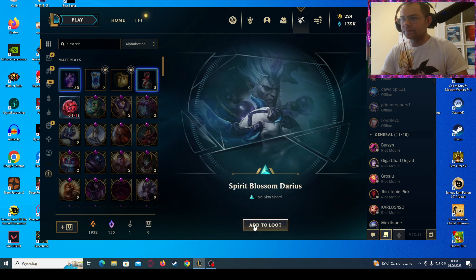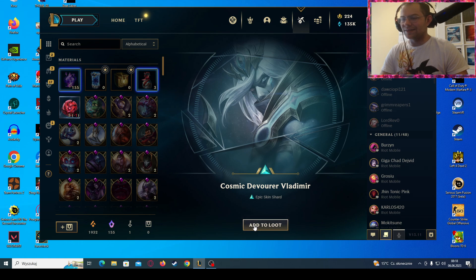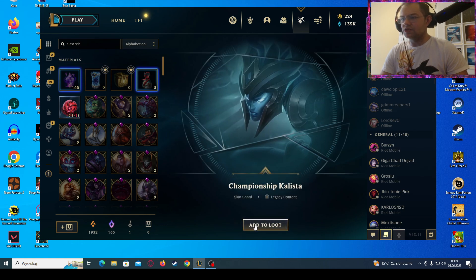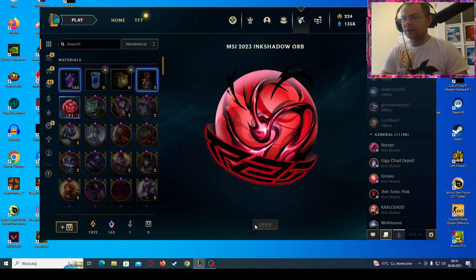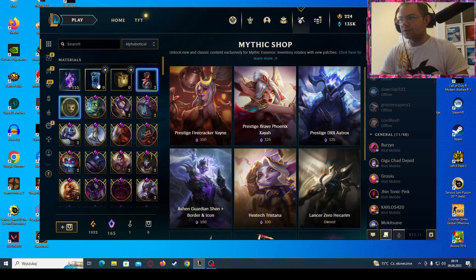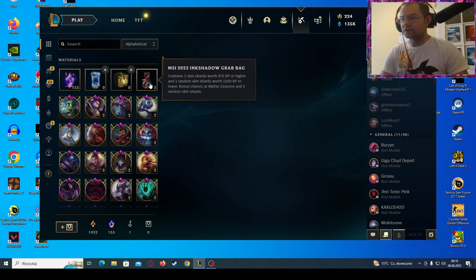Spirit Blossom something — okay, it's just like he doesn't look like a target in that skin in my opinion, but still it is a fine skin. Cosmic Devour Vladimir, Odyssey Jinx, and 10 mythic essence — alright! Championship Kalista — already have her. Pulsefire... might craft her. Sweetheart Sona — okay. So we have another skin for Xerath, two for Tryndamere, two for Xayah, Mecha Aatrox.